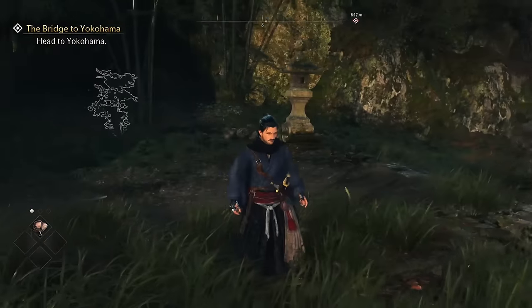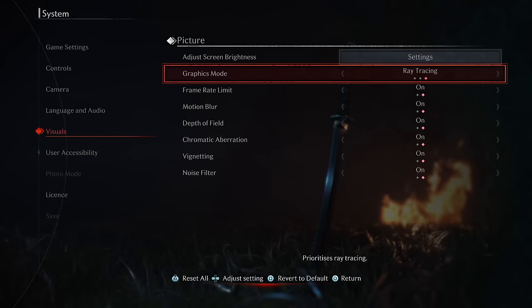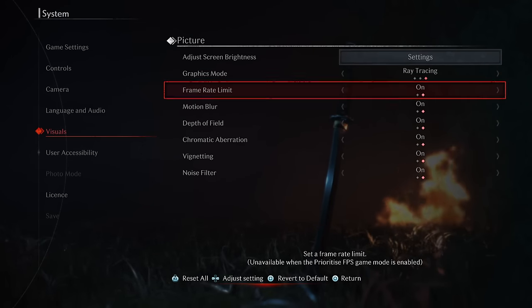We'll start with graphics and performance. Ronin does have three graphical modes, from performance to prioritized graphics and then ray tracing.